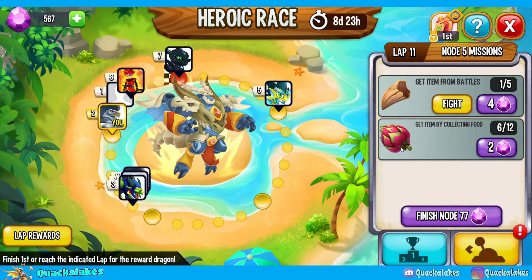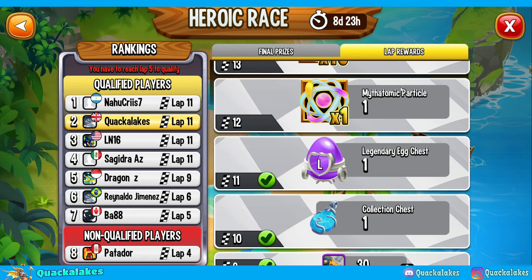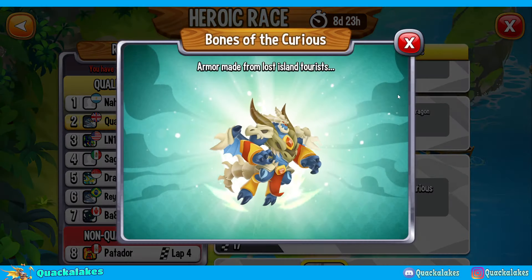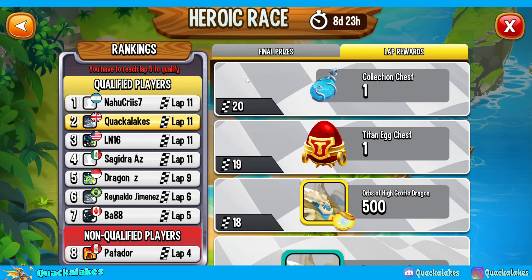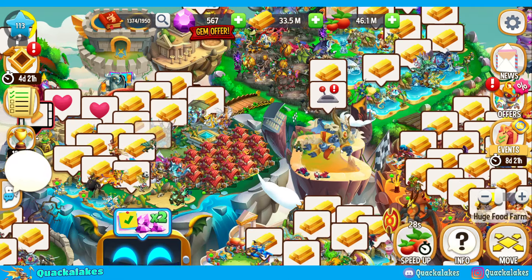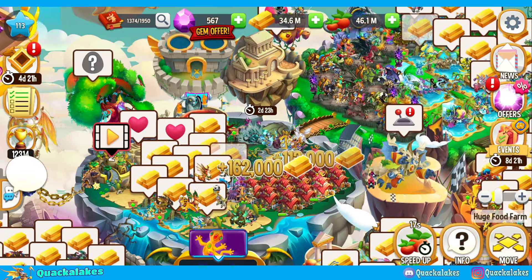It's a lot of grinding, but I'm really happy that at least it should make it so that rather than everyone struggling to get to lap 15, it should be really easy to at least guarantee the heroic if you want to be lazy. Even if you're barely logging in, at least unlock High Grotto for free on lap 15. If you want to ignore the very cool golden bones skin — though I think it actually looks sick — that's up to you. I'm going to save my currency for now until the final day to make sure I can afford that map or any better maps posted.